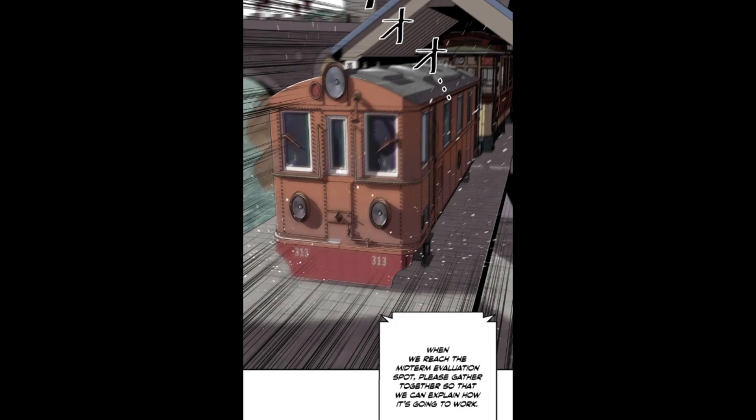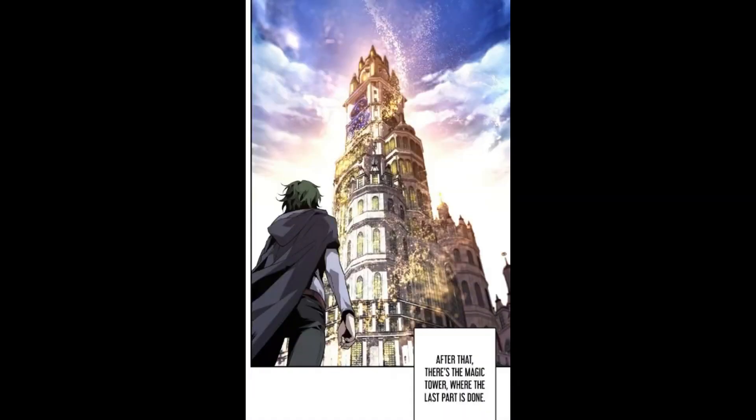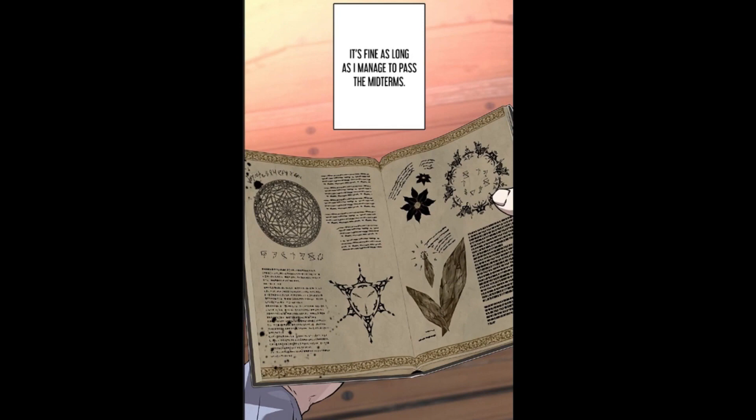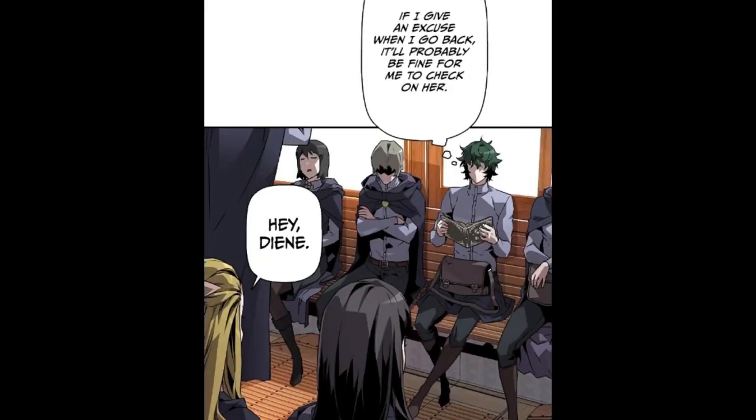After that, an instructor says: when we reach the midterm evaluation spot, please gather so that we can explain how it's going to work. Andreas thinks: if it's Lucia, she can easily pass the first examination. After that there's the magic tower where the last part is done. He's been training a lot, so his swordsmanship and necromancy has increased considerably. It's fine as long as he manages to pass the midterms. The vampire evolution is about to finish, so he could probably check up on her.